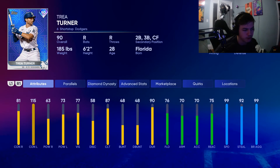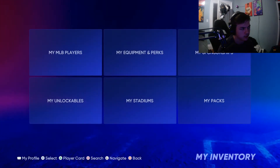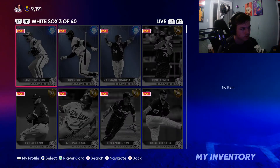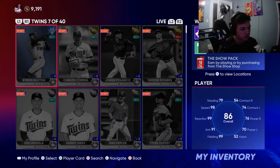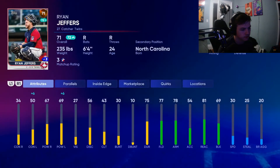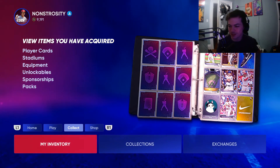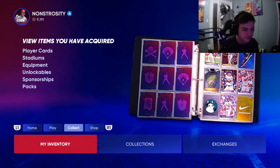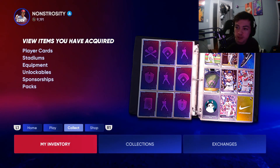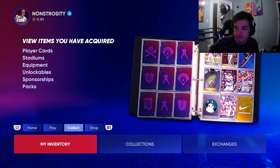Ryan Jeffers might actually be a pretty solid fielding catcher. His 78 arm — still shouldn't make that throw, it's ridiculous by that much. Well, I hope you enjoyed the video. Hit thumbs up and subscribe for more content like this, and as always I'll see you in the next one — peace.